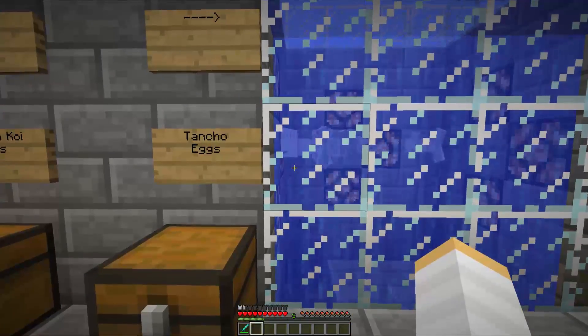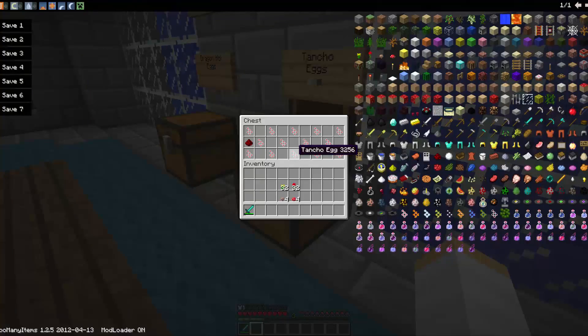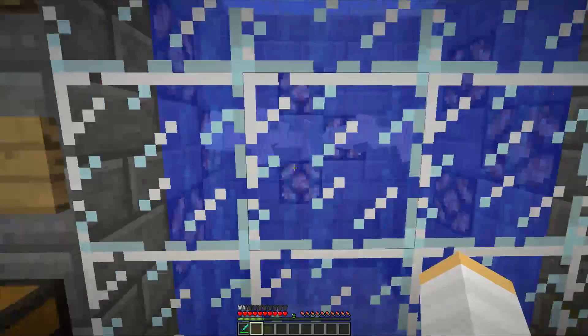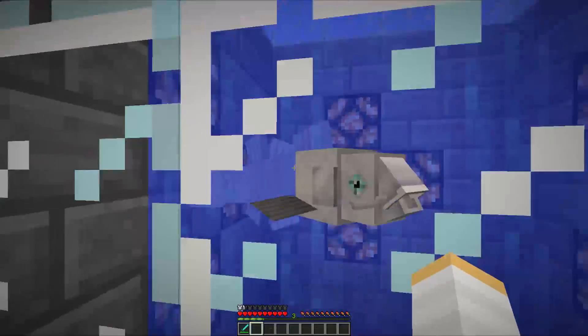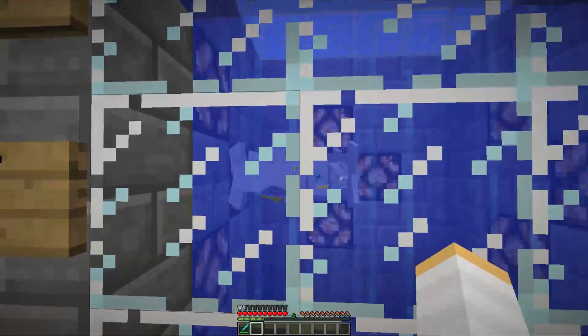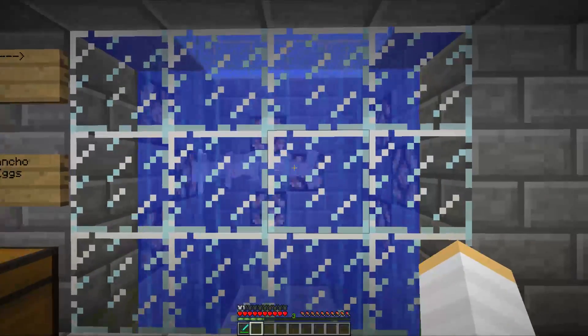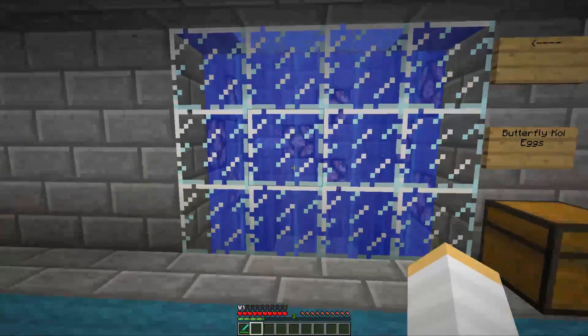Our second one is a white fish called Tancho. The Tancho eggs look like this and the Tancho drops redstone. These are just simple white fish with a few shading around the gills, but they're very cool and can drop you redstone, which is always good if you're missing some for that final piston that you need.